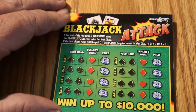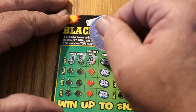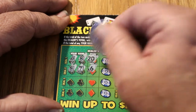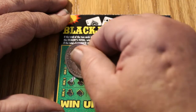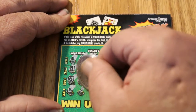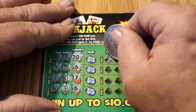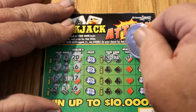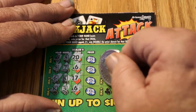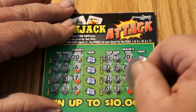Last ticket. A 10 and 8 for 18 — dealer's got 20. 8 and 7 — dealer's going to win that one. A 6 and a King — obviously the dealer's got that. The King and the 3 — 13, dealer's going to win that. A King and a 7 — not going to beat the dealer's 20. A Jack and a 6 — not going to beat that one either. A Jack and a 5 — no sir. And a 6 and a Jack — not going to beat that.